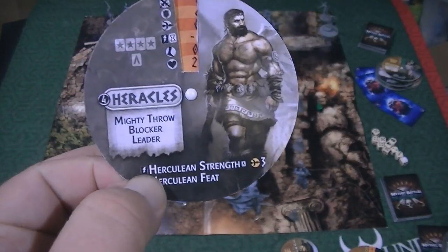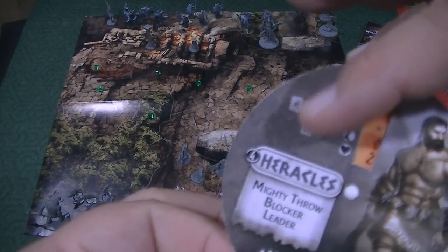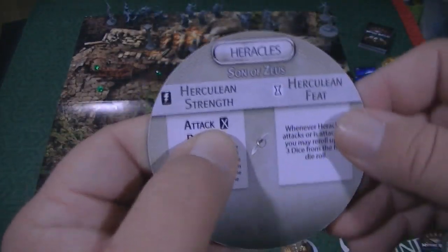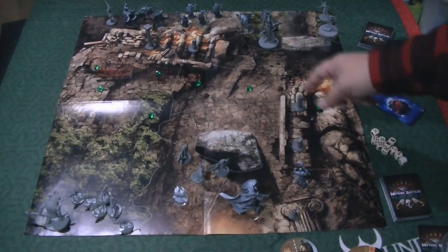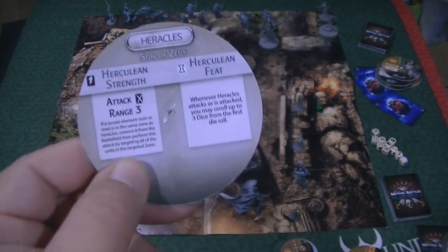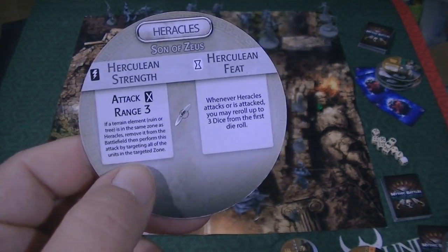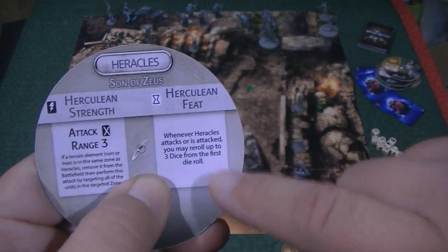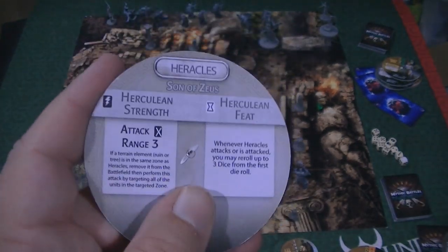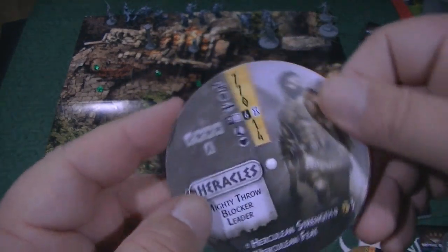Mighty Throw is an ability to knock back people when fighting them. His powers include an activation power — you can tell because it's got the lightning bolt on it — and Herculine Feet, which the little hourglass denotes as a passive ability. Herculine Strength lets him pick up trees or ruins in his spot and throw them to attack an entire area. Herculine Feet means that whenever he attacks or is attacked, you may reroll up to three dice from the first die roll. He's just super powerful and super strong — obviously somebody you like having on your team.